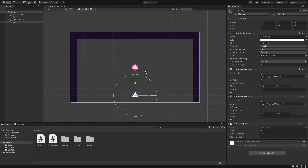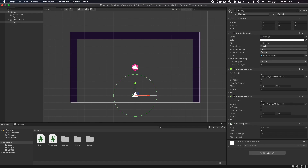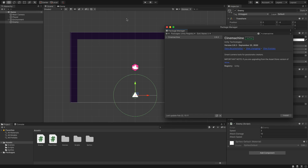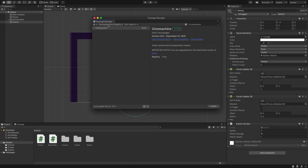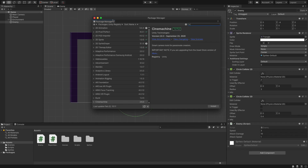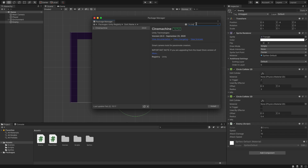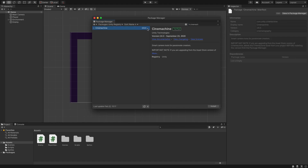Let's start adding in our camera movement. We're going to be using Cinemachine 2D. To get this we need to go up to the Package Manager, go to the Unity Registry, and search for Cinemachine. You'll probably be seeing this screen right here, so click on Unity Registry and search for Cinemachine. There you go — 2.6.3 is the current top version, so we're just going to click Install.